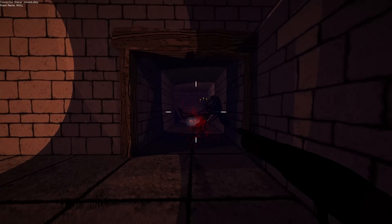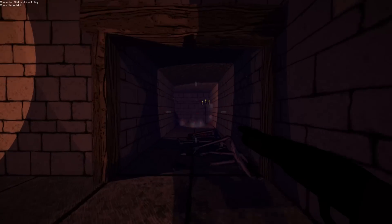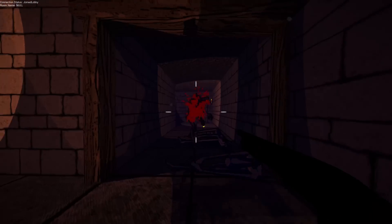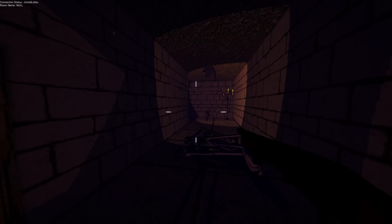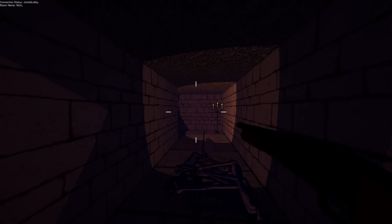Sometimes enemies will spawn in view of the player in Time Fight Zone, so we needed a visual effect so enemies weren't just snapping into existence. We tried for a long time to think of and create a particle effect for this, but we couldn't come up with anything that looked good and sufficiently masked the enemy's appearance.